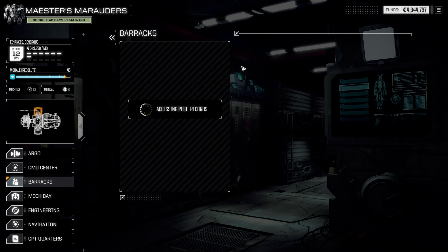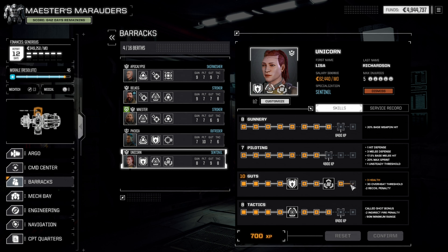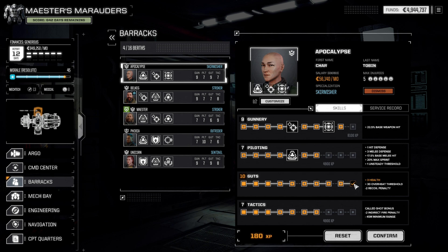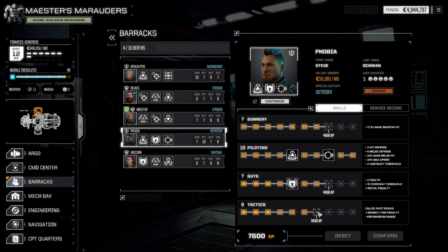Mech warriors. There's me. Let's see what you need. Unicorn - we're going to work on your base attack, because that's awesome. Pocalypse, you are definitely going to get that base weapon. Gunnery 10 - you are in base. Belkeg - cold shot mastery, why not. We got your piloting up to 10. Guts - training complete.